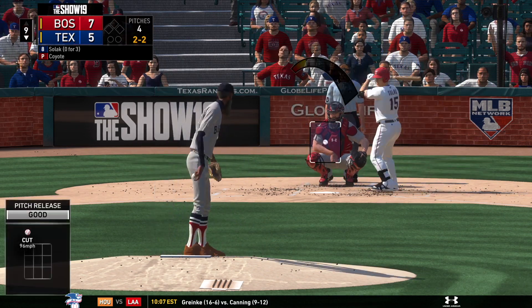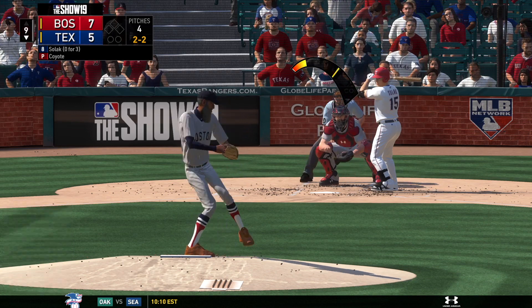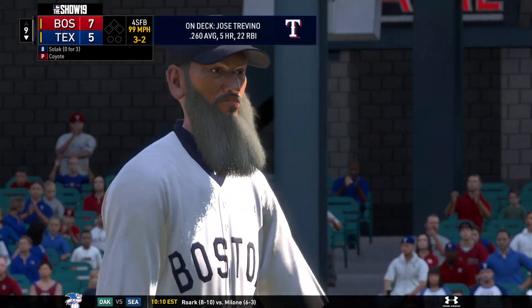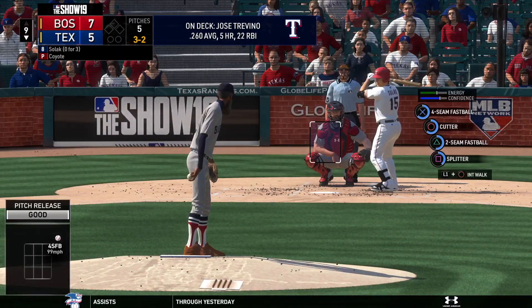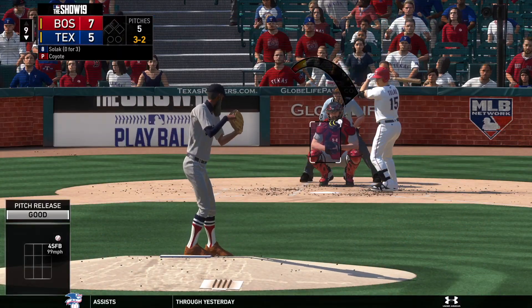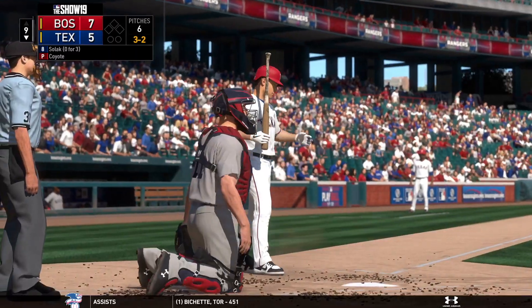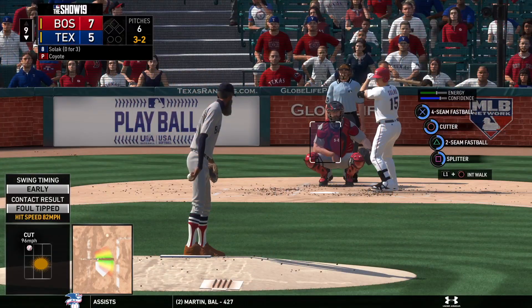Count even at two and two. He missed with it, so now it's a full count, three and two. Coyote has tossed a little over 85 innings so far, and through those innings he's worked to a WHIP under 1.20. League average is around 1.3, so that's a respectable number.